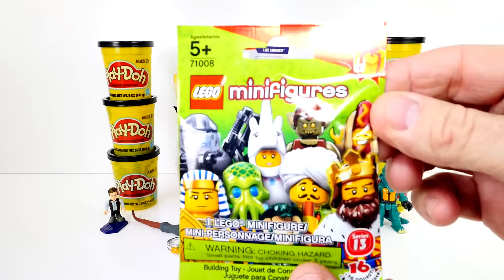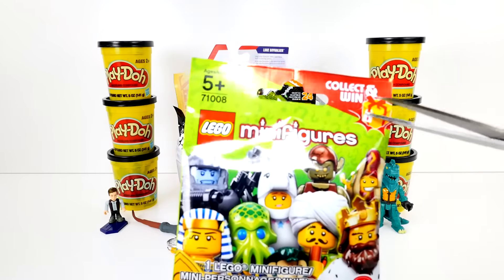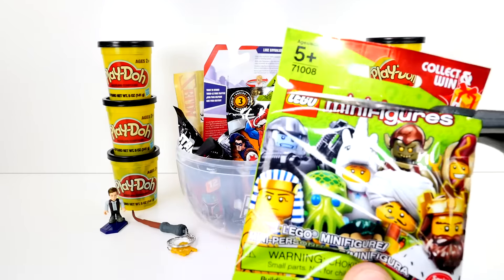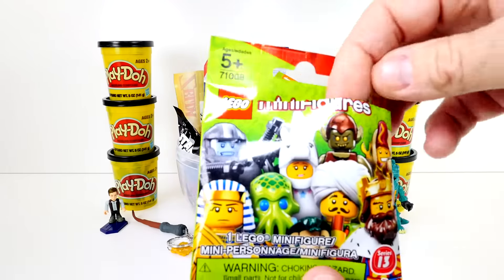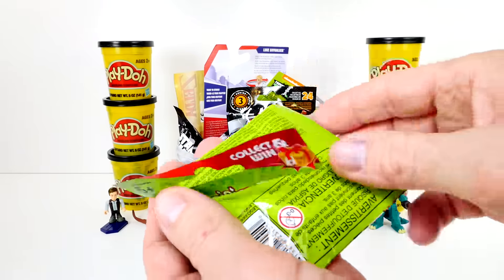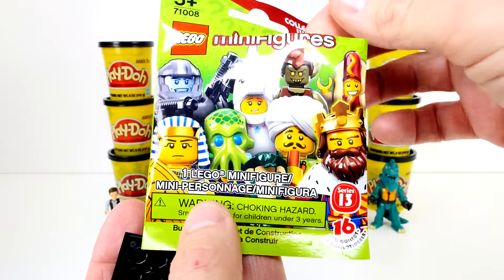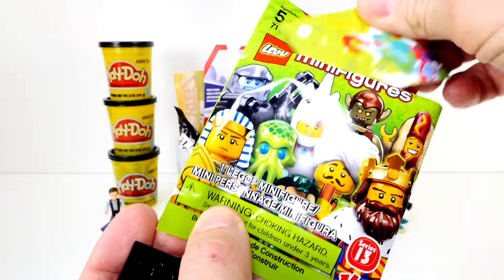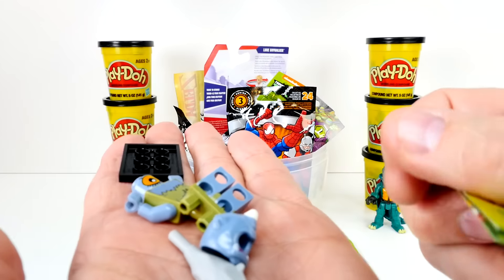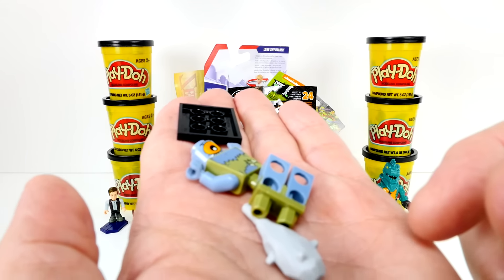This is a Lego minifig, and this is Series 13. I don't know if we got all these. I think we still needed the king — or did we ever get the king? I don't know. The funny thing is I've never opened a Playmobil or these minifigures — nothing that's like Lego. Well, let's get this guy together. I think I've gotten it before, but we'll show you.